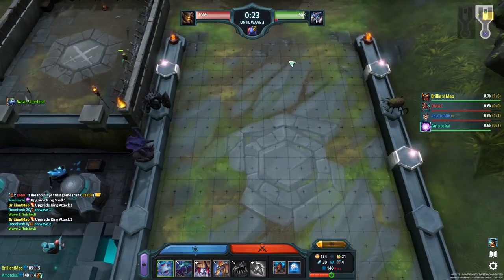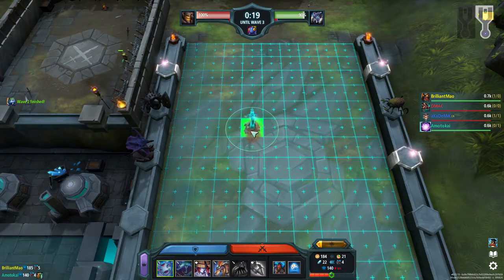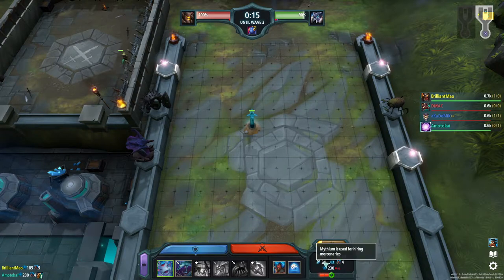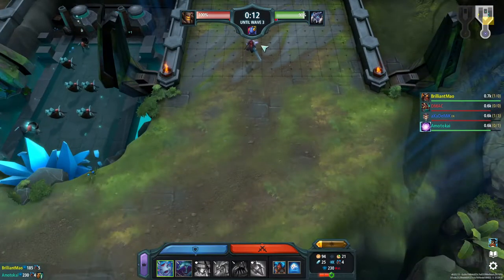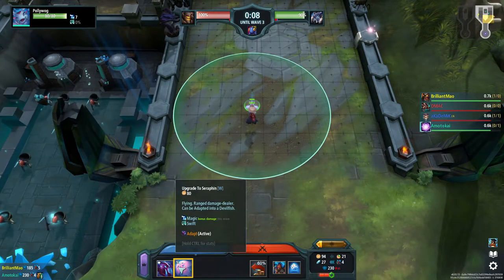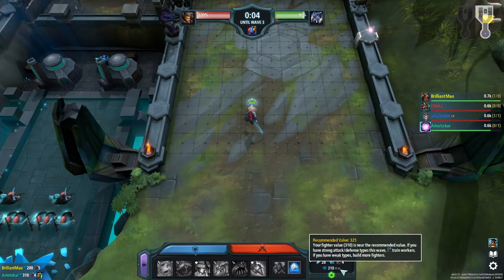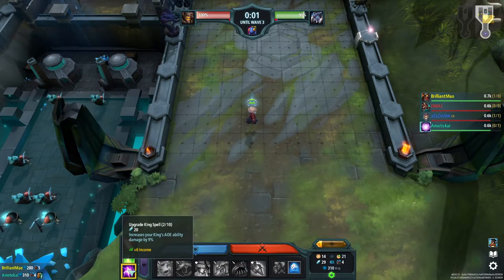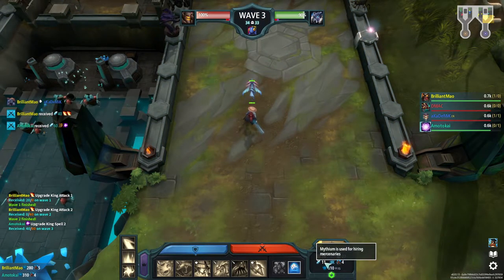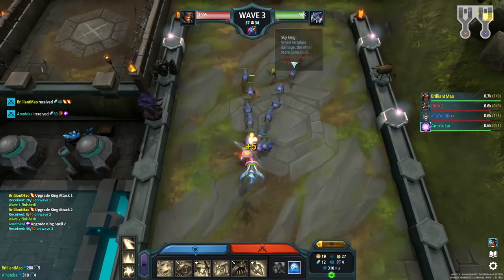Now I'm way down in the red — way down in the red. So I'm going to grab my sea serpent and drop it. I'm still in the red, so let me upgrade this polywog to a seraphin. Now I'm back in the green, and then I can upgrade the coon with the 20 mythium. I haven't grabbed another worker yet, but I am in the green now.